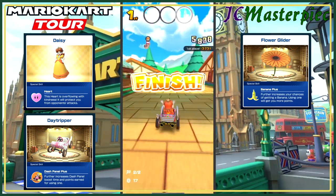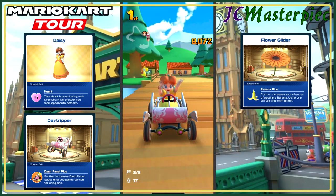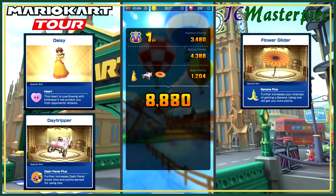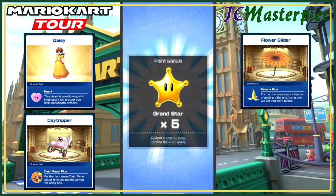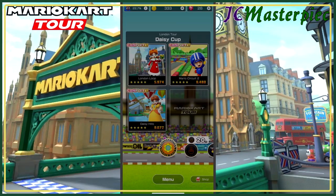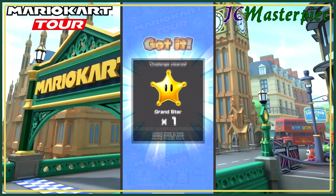Get all that extra combos, giving me 9,072. Let's see if we get any bonus points. No bonus points — 9,072 out of 6,100, that is more than enough. All kinds of problems going on today. Finally ended that one. Activated frenzy mode.